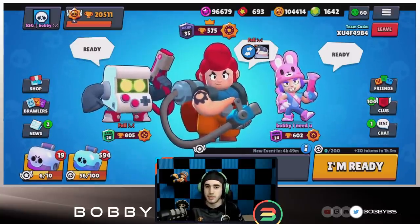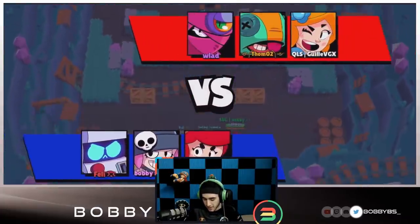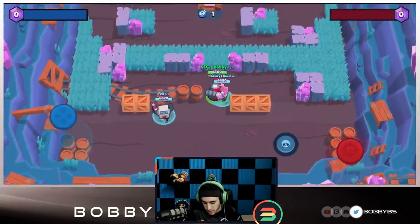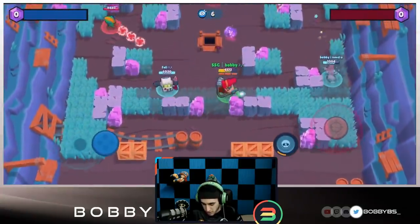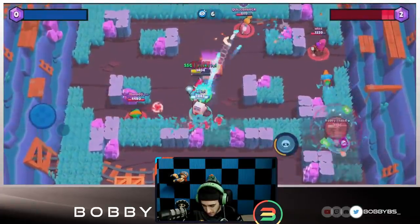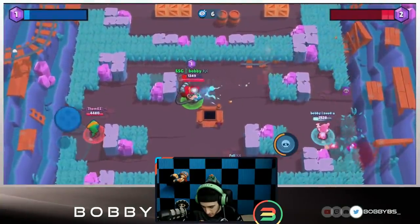Let's get into the games and see how OP this comp is. Getting to the first game, we're going up against Tara, Piper, and Leon. It's actually gonna be GiJ, who is one of the best players in the world, and Tom who I believe has like 30k right now - he's cracked. Piper being the best mid here and it being GiJ, this is going to be a really tough win for us.